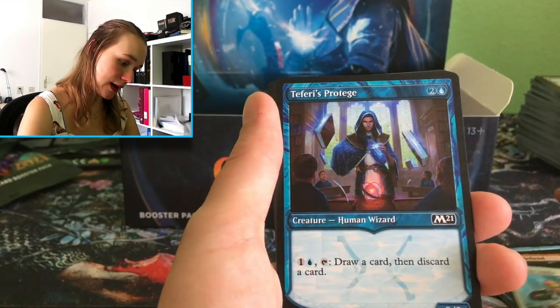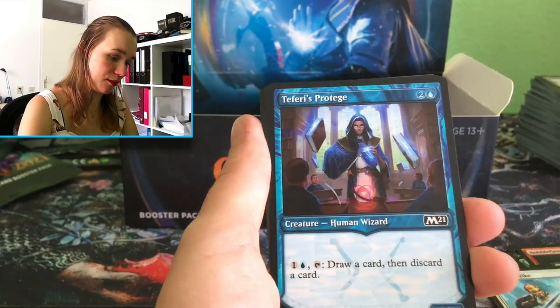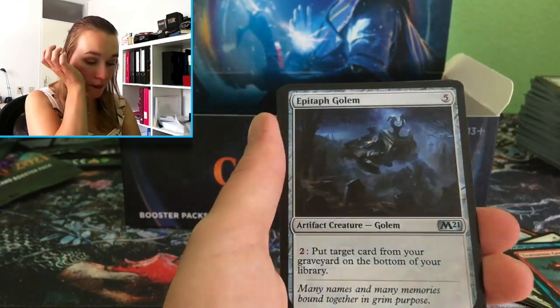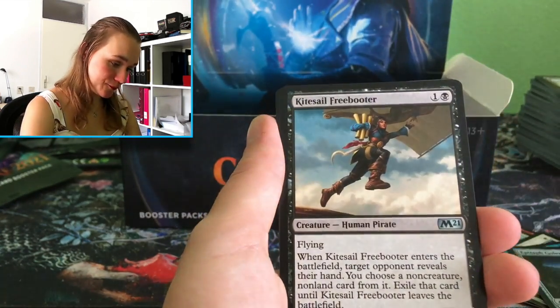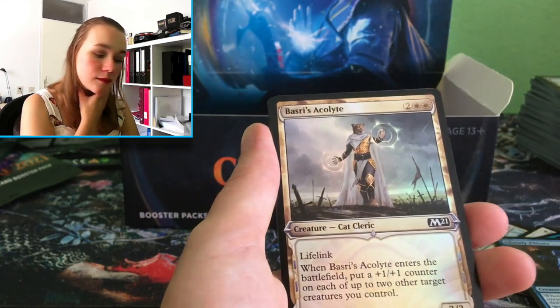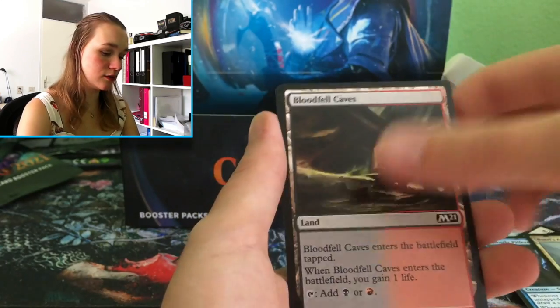Oh, I like this — it's beautiful with the background and the blue. The Ghostly Pilferer, Pest Whiz Acolyte, foil and a Suture Priest.